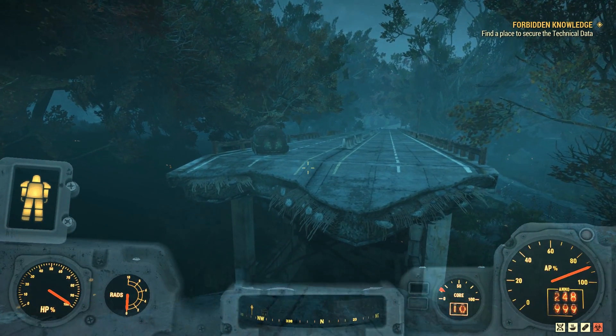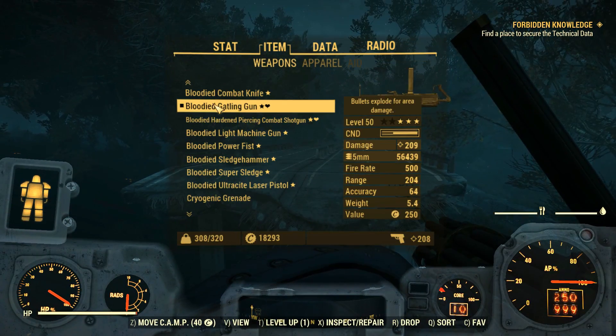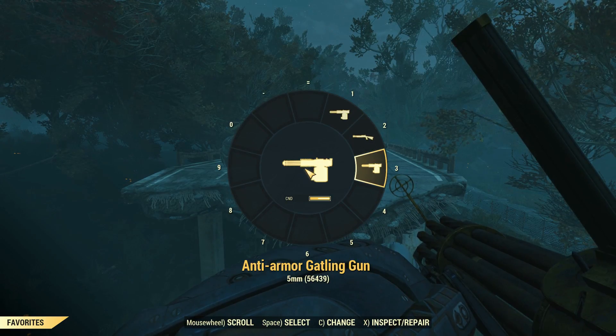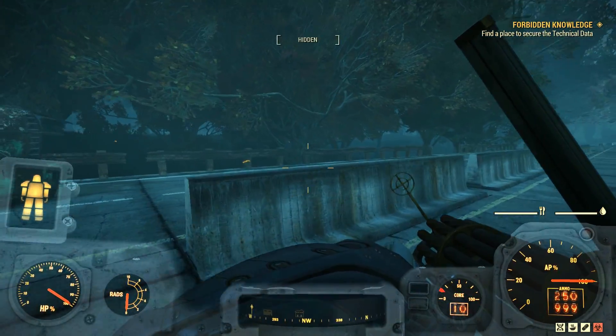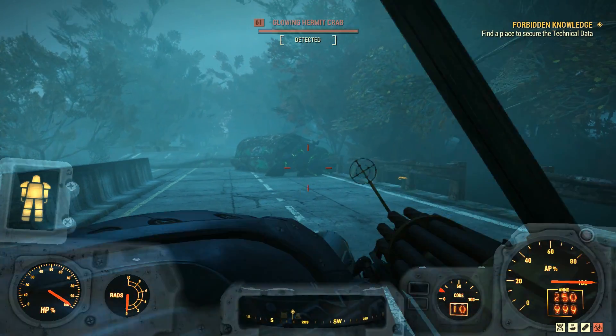Alright, time to kick this off — a little bit of science, meaning testing with hypotheses and all of that. So I've got a bloodied Gatling gun, and I've also got an anti-armor one, so we're just going to shoot the crab here and see how much we do with the bloodied, then we'll switch over to the anti-armor and see if our damage output has improved.